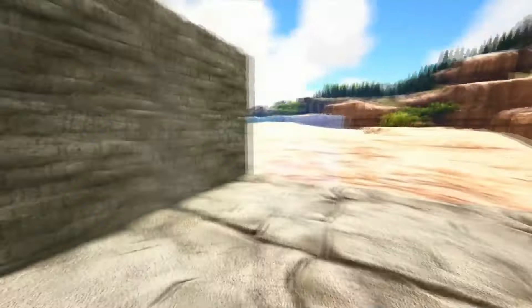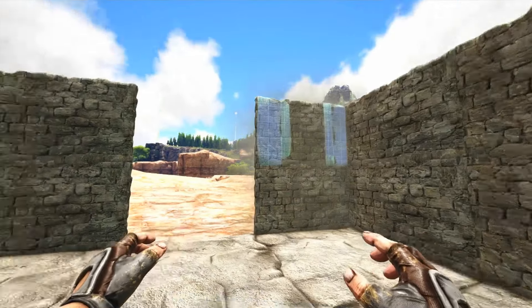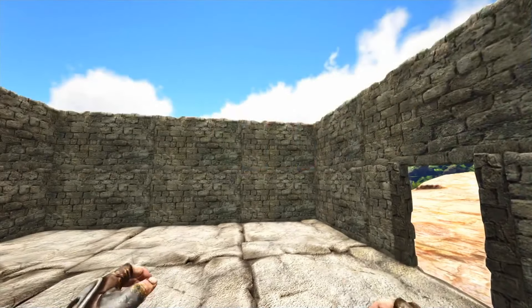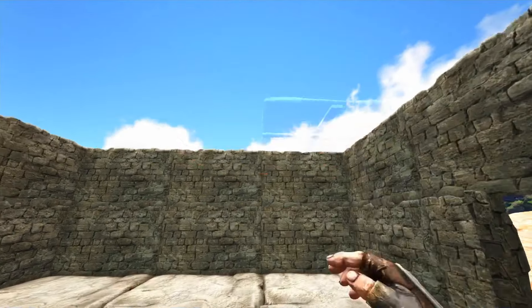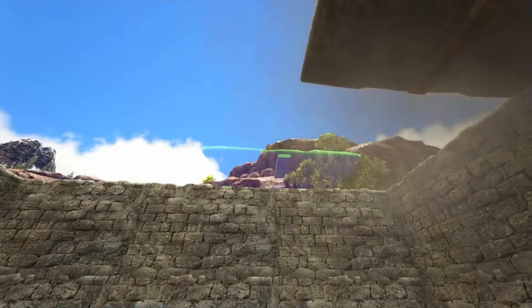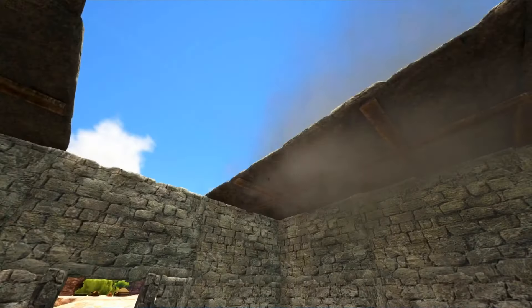Next is a new building material, which would be brick. We haven't gotten a new build material since Scorched Earth in 2016, so it's definitely been a long time. You'd probably have to build it with something like clay, which you could get on Scorched Earth, Ragnarok, or any of these other maps that give you sand so you can make clay.